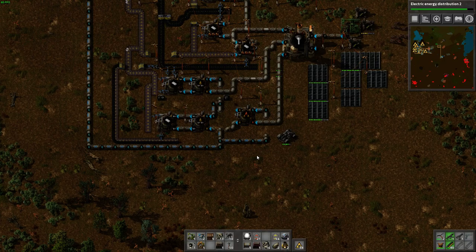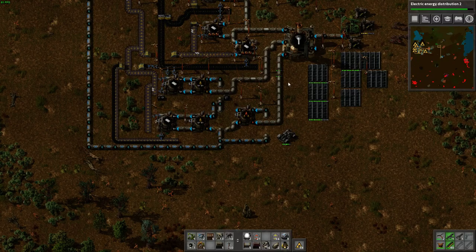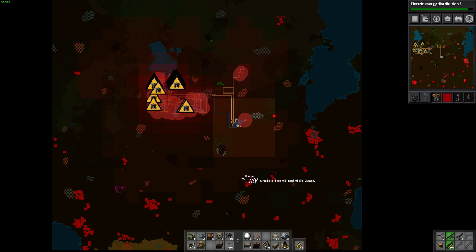Hello everyone. I thought I'd create a basic plastic bar production guide. First you'll need to have researched oil processing. Next you'll need to find oil located on your map in pink.